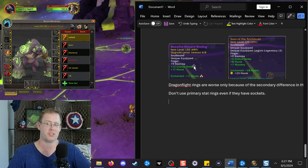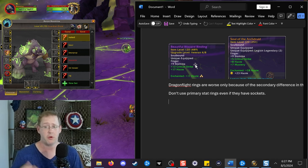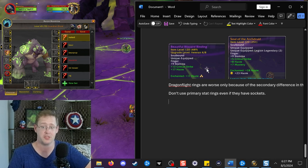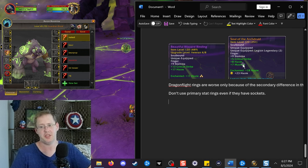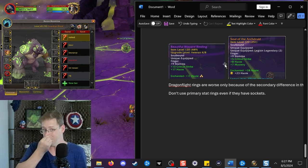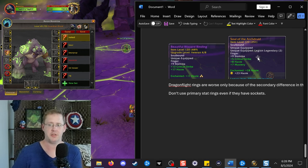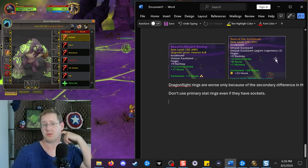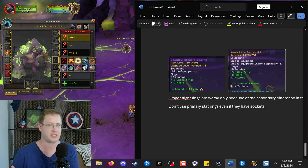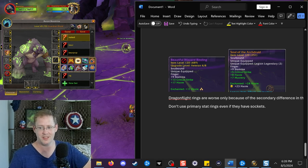For rings: the argument was that high secondary budget Dragonflight rings are best in slot — that's simply not the case. The Dragonflight ring gets 30 secondaries plus 11 haste from the enchant, so 41 secondaries. The real comparison is 30 plus 11 versus 20 plus 28. There's more on 20 plus 28, so they're close. If you have any old Legion legendaries they come with a socket plus the enchant is better. I'd go with whichever option doesn't have mastery. Any rings with primary stats on them — don't use them. The enchant making a difference requires it to be a primary stat enchant.